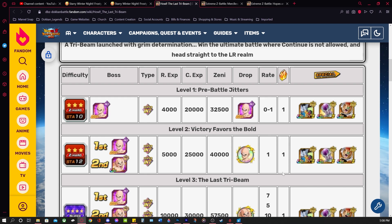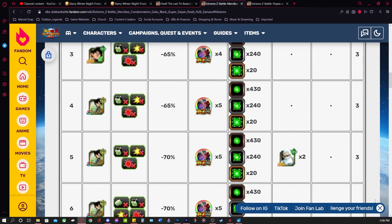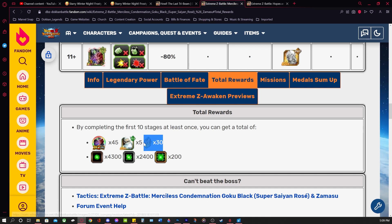So that puts us at 15 Dragonstones so far for part two. We also have the Extreme Z Battle coming up on the 21st — this Extreme Z Battle for the LR Tech Super Saiyan Rosé, Goku Black, and Zamasu. For completing this mission you get three Dragonstones, putting us at 18. And then you get three Dragonstones per stage because there are only 10 levels for an LR EZA, so up to 30 there.